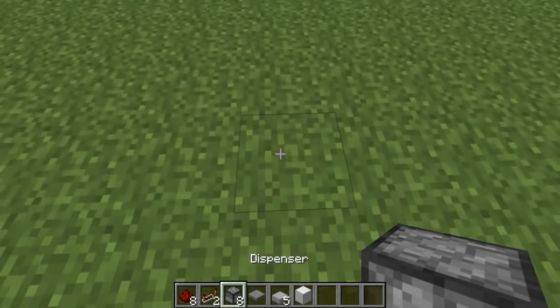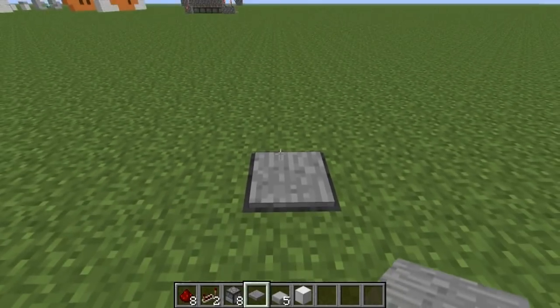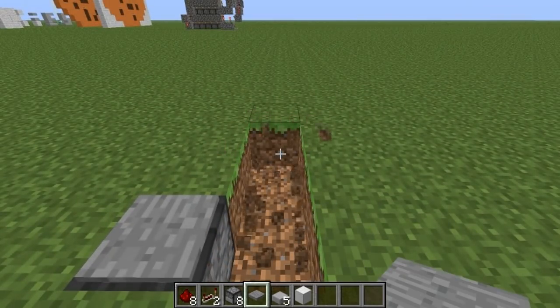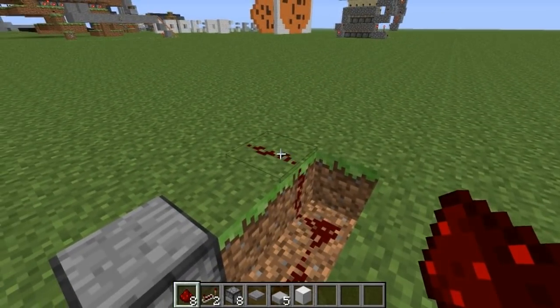We'll go ahead and get started. We'll dig down one block, place a dispenser facing upward with a pressure plate on top — that's where we're going to stand to receive our items and armor. Then we'll come to the right one, dig a three block long trench, place redstone in there, and redstone on top of that block.